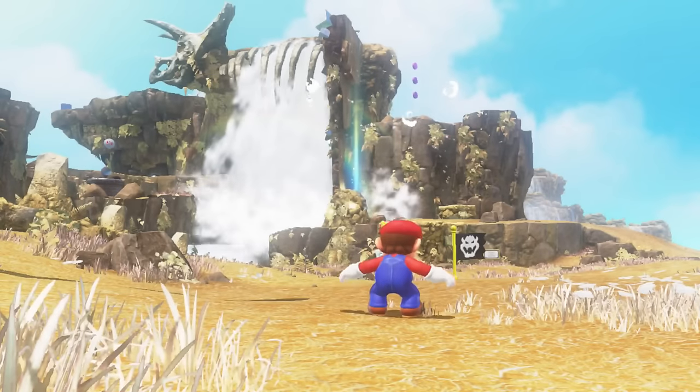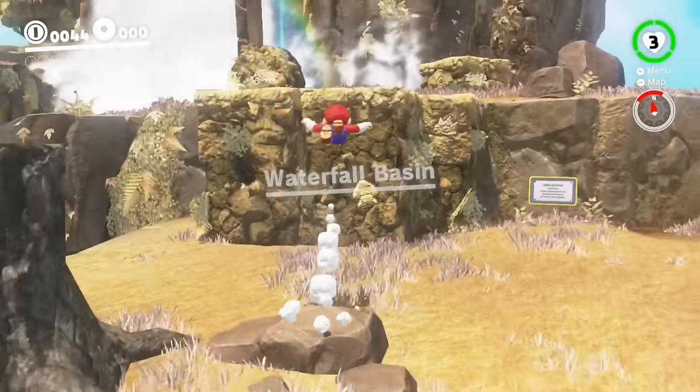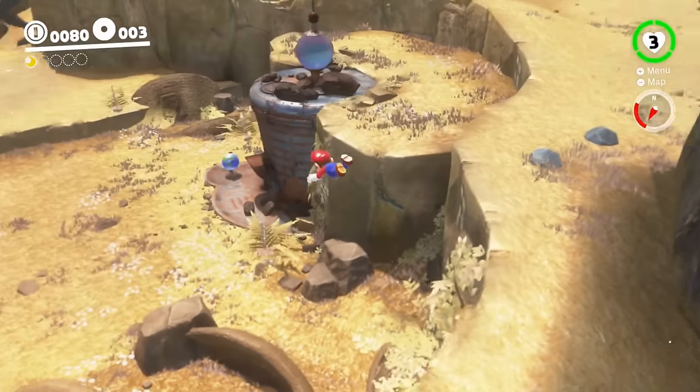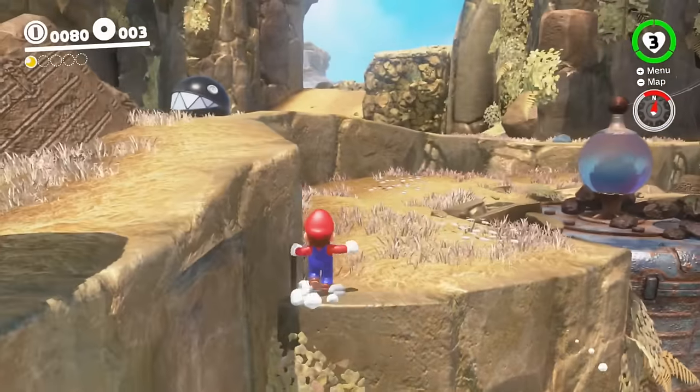Cascade Kingdom is really where the mod starts to show its new colors. The entire kingdom has a palette swap, changing it into this interesting, more dead-and-deserted landscape. Even if changes like this are unnecessary, I still think they're pretty interesting to look at and help make a mod like this feel new.